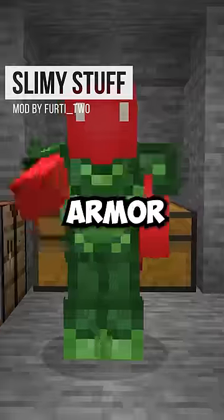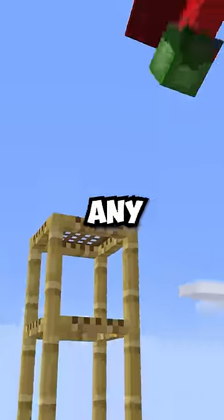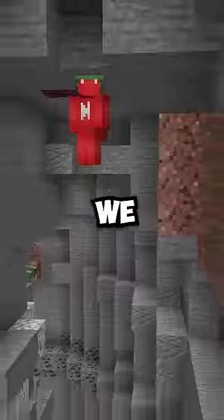If you cook slime in a furnace, we can craft the new slime armor set. And wearing that new armor, we get some new abilities as well. Like the boots make us bouncy, so we don't take any fall damage when we land. And the helmet lets us stick underneath blocks, meaning we can hang from ceilings.